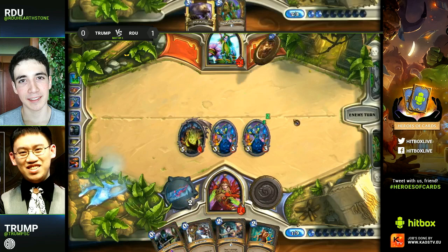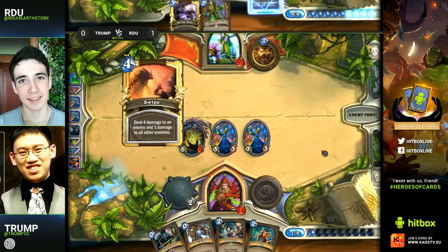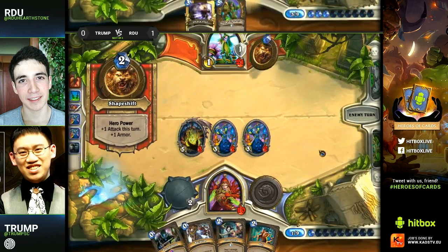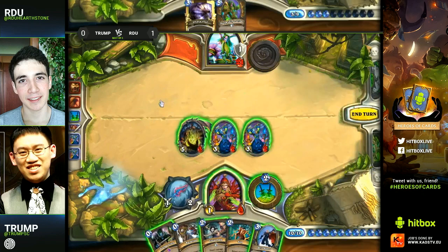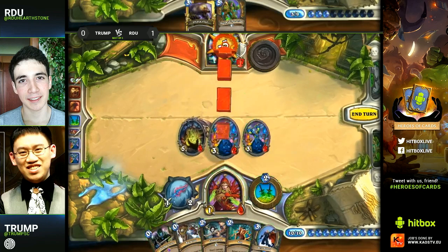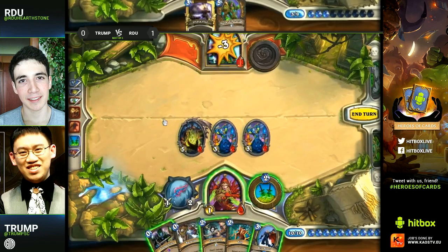He needs to pick up another piece of the combo. If he top-decks Force of Nature here, he wins. He won't be able to play it if he Shadow Steps the Loatheb — he's actually just going face here. That play is very aggressive and it doesn't put anything out on the board. You can deal damage with your minions, but damage isn't what you're wanting right now if you're Trump. Trump can do nothing here — he's actually dead. If he had Shadow Stepped the Loatheb he wouldn't quite be dead that turn and it might have saved him.